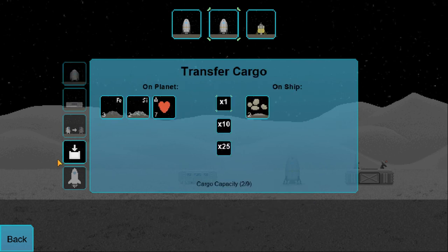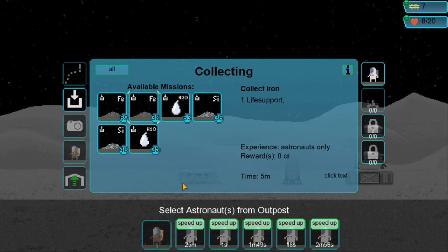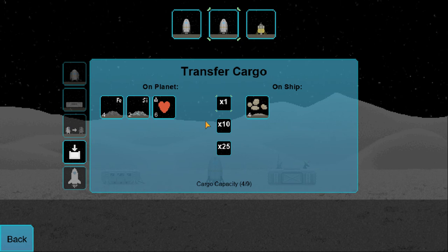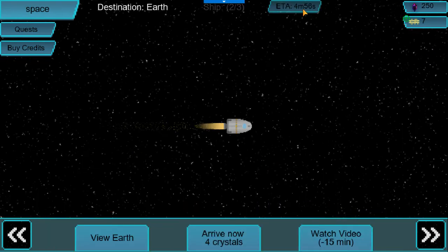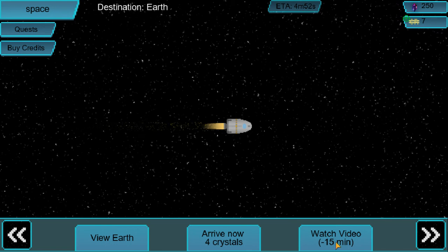We got two rocks — that's definitely not enough, so I guess we'll just wait a little bit more. Alright, we have... oops, did not mean to click that. We have four now, I believe. Four — yes. That should be enough. Is there someone on the ship? There is. Send that back to Earth. How long is that gonna take? Five minutes? I really don't think so.